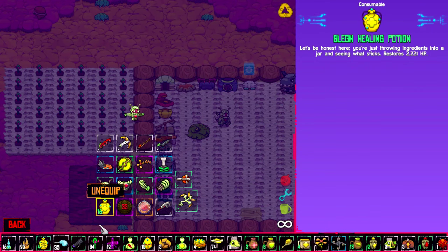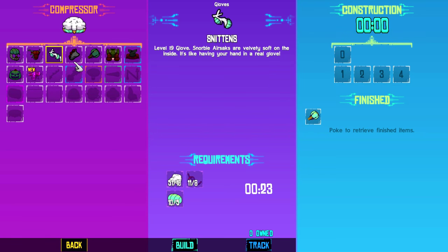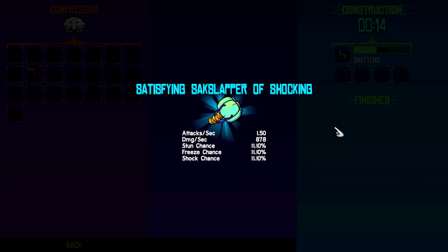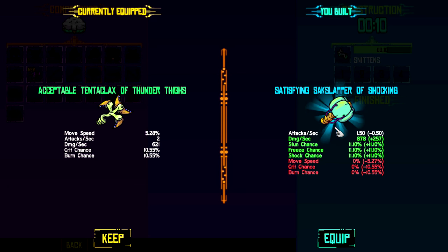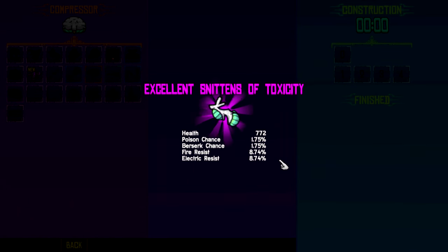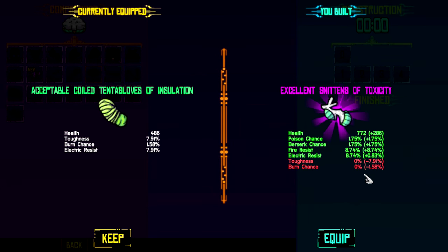Let's just equip this. What can we make now? We can make the Snittens - let's build. It's slow as molasses. 1.5 attacks per second. No move speed increase. We got a stun chance of 11, a freeze chance of 11, a shock chance of 11. 878 damage per second - which is incredibly higher than the Tentaclax of Thunder Thighs. Very cool. I'm gonna miss that move speed increase, but hey, it's still a lot better. What about this - berserk chance? We got a legendary one! So we're missing the Toughness and the Burn chance, but we got Electric Resist, Fire Resist, Berserk chance, and Poison chance. Very cool. Along with a good increase in health.